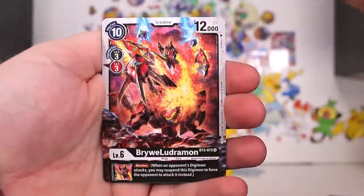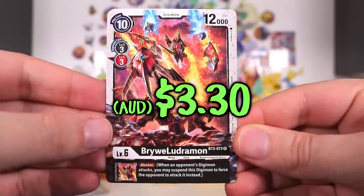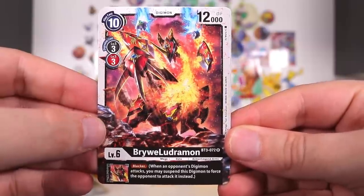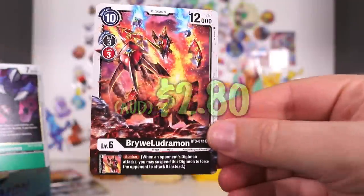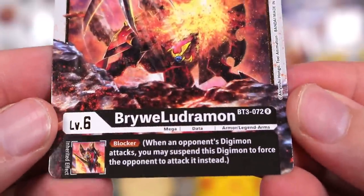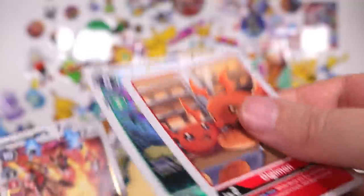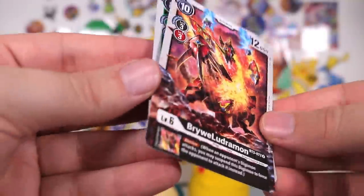Flymon — I do remember that. I think that one's got to be one of the better ones in this pack. Brywellludramon. And then Dinobemon. Are these getting anything good? He does have a slight holographic border. I did not notice that. And same with this one. Do they all? No, they don't. So it is just the last two cards there. So there's no card trick — you get the two rares on the back.